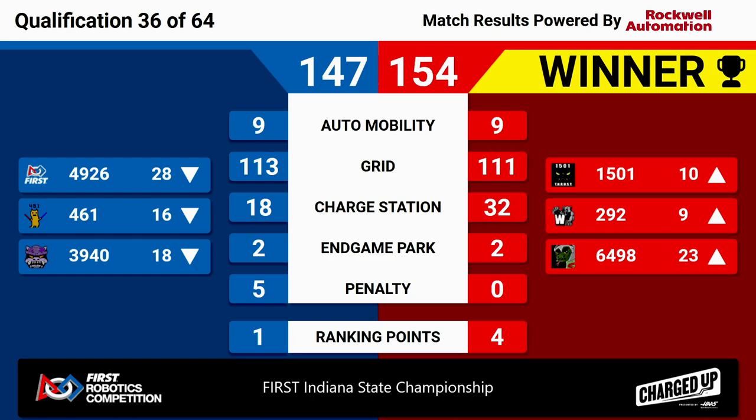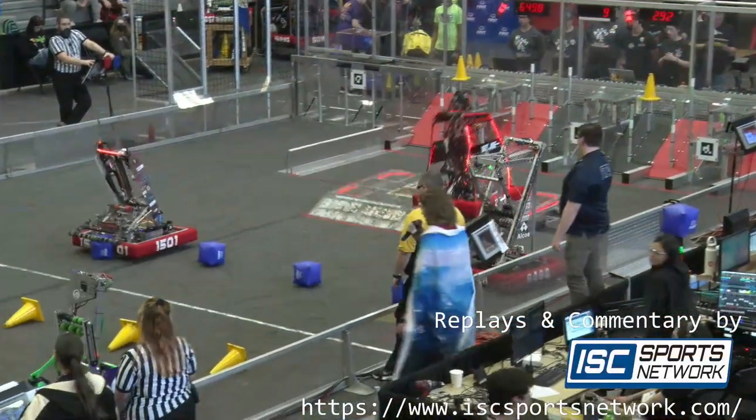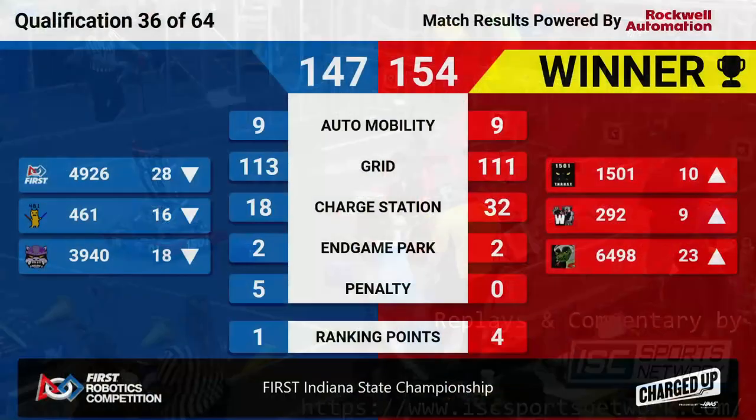That's going to be a big unicorn! It's 292 and 501 moving up to 9th and 10th respectively. A massive good score of 111. Congratulations to the Red Alliance winning Qualification Match 36 here at the first Indiana State Championships.